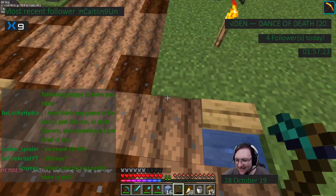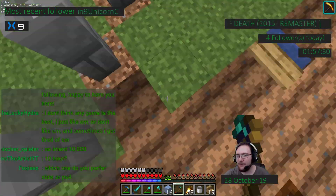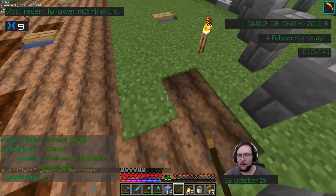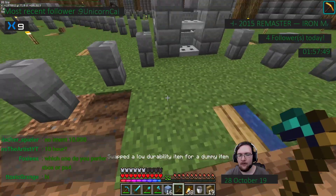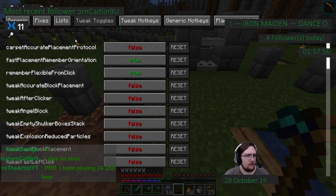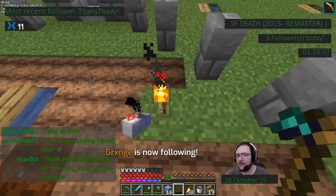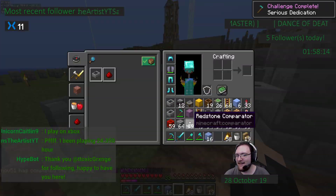I don't think any game is the best — I just like them or don't like them and sometimes get tired of them. I've been playing for about 2,500 hours. The server is Java only, so you cannot join on Xbox — it kind of stinks but it is what it is. All of my macro script functions and OBS scene switching are on the mouse. I want to break this but don't want it to go away — False. Thank you for the follow, Toxic Fringe. Serious Dedication — awesome, did that on stream!